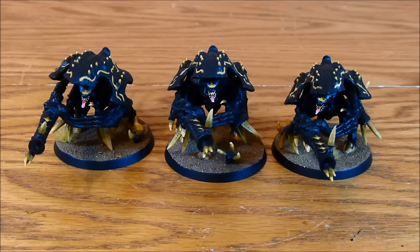How are we going to use these guys? First, bear in mind they are not a synapse creature, so you ideally want to keep them in synapse range. Leadership 7 gives you about a 50% chance of passing, but it would be good to just auto-pass. That means keeping them within your synapse range, which forces quite nicely — just trundling them forward with the rest of your swarm.